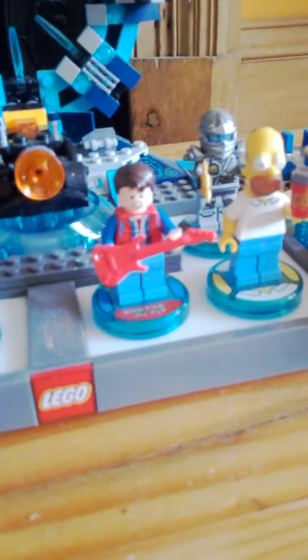Standing right next to them is Cyborg — he's got a little blaster and he comes with the Cyber Guard, pretty cool. And standing behind him is Emmett from The Lego Movie, and he comes with that excavator thingy.